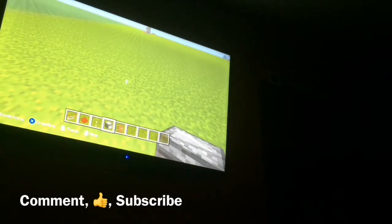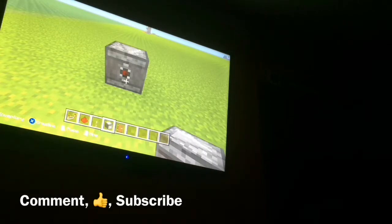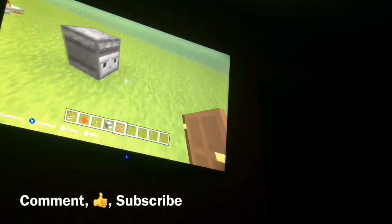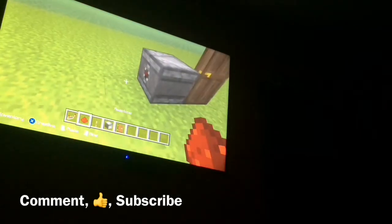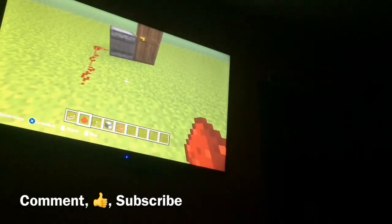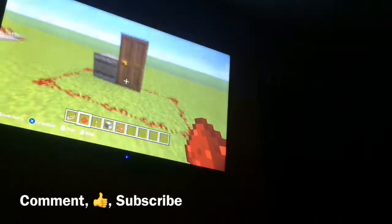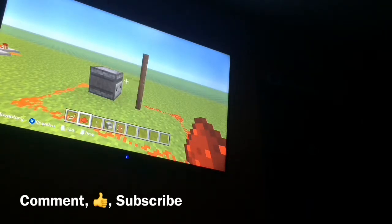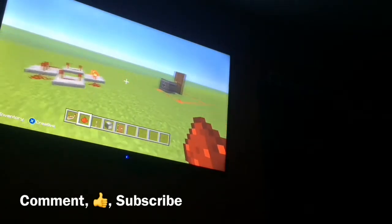And the final one: you're going to need the observer with the output facing you right here like that. Then go to the other side and place a door. Now place the redstone here, along here, here, here. And then all you have to do is open the door. I know this can get annoying, but it's a redstone clock.